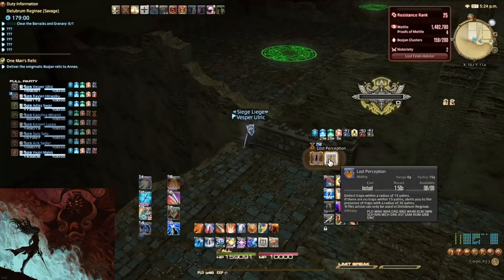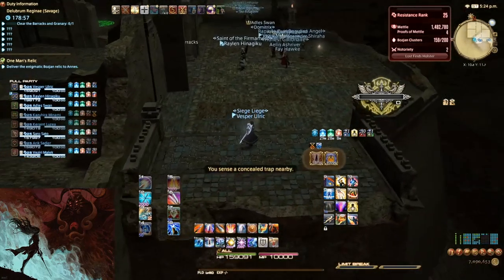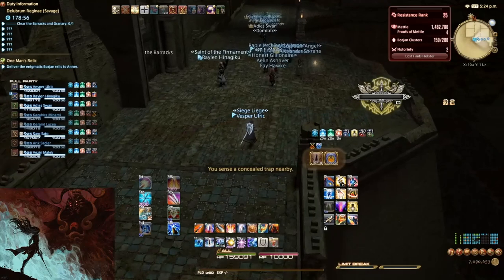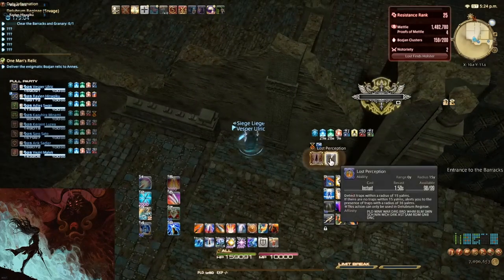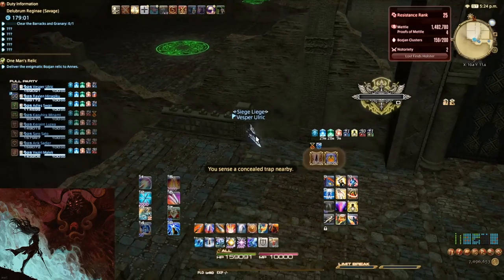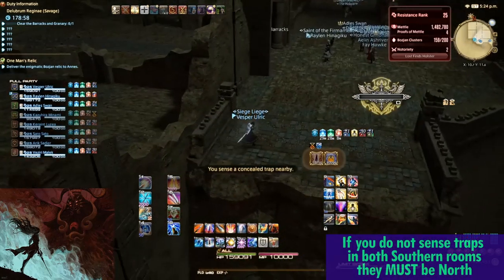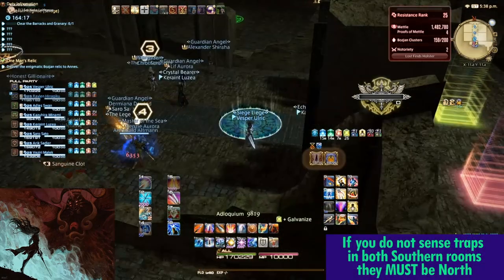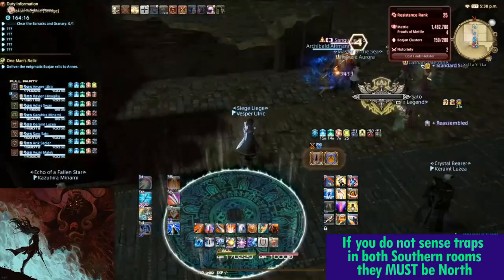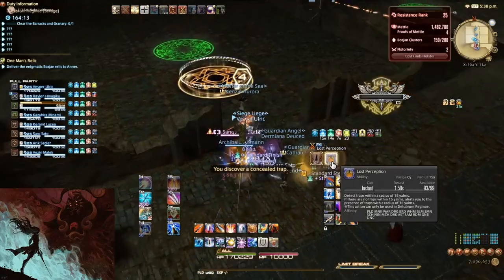If they receive a message that says 'you sense a concealed trap nearby,' that means a trap is in that room, but it will not have been revealed to other players. As such, when the encounter begins, perception players know they will need to use perception in that room to fully reveal the trap. If you receive a message that says 'you don't sense a trap,' that room does not have one. If you get that message when checking both of the southern rooms, this confirms that both traps are in the northern rooms. To deal with these, we can reveal and ignore them, taking care not to touch them.